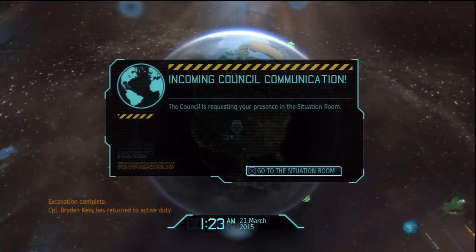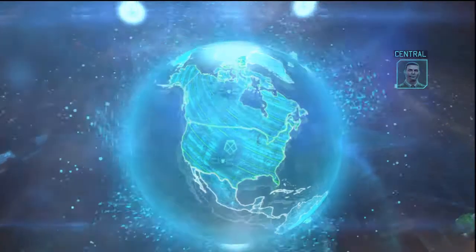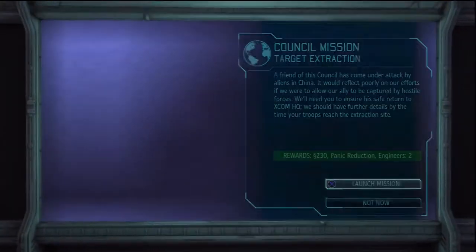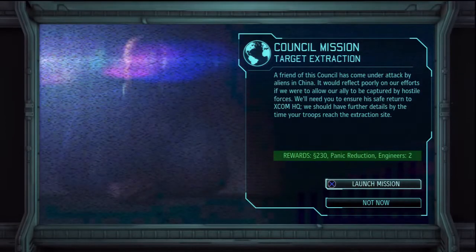Commander, we're receiving a transmission from the council. We'll go to the Situation Room. We're going to go and help this person out — it reduces the panic in China, which will definitely help us. So we'll take that mission in a heartbeat right now.